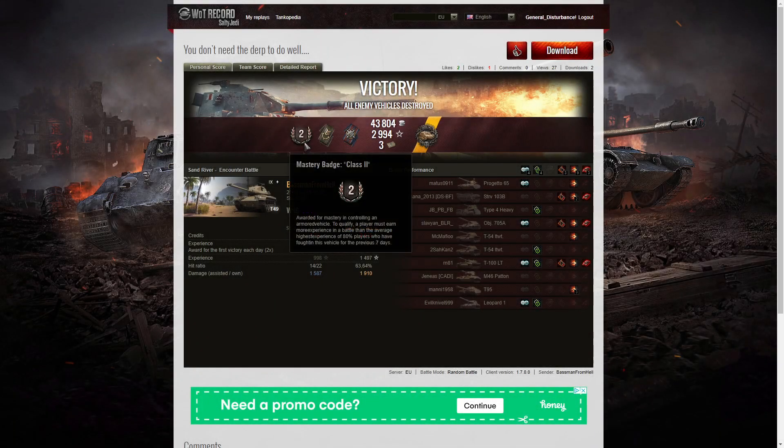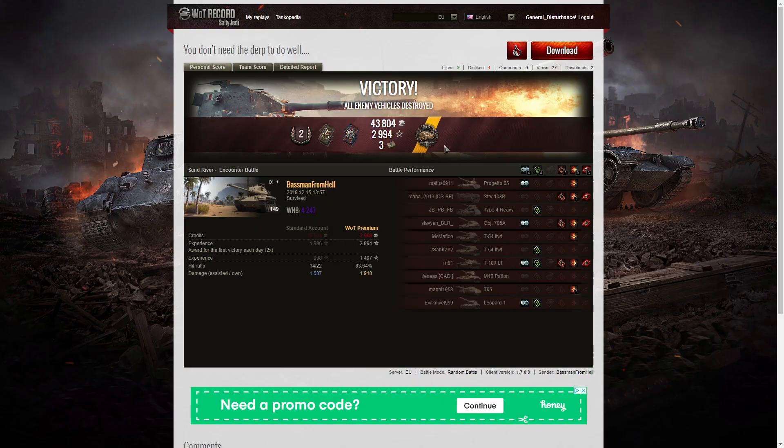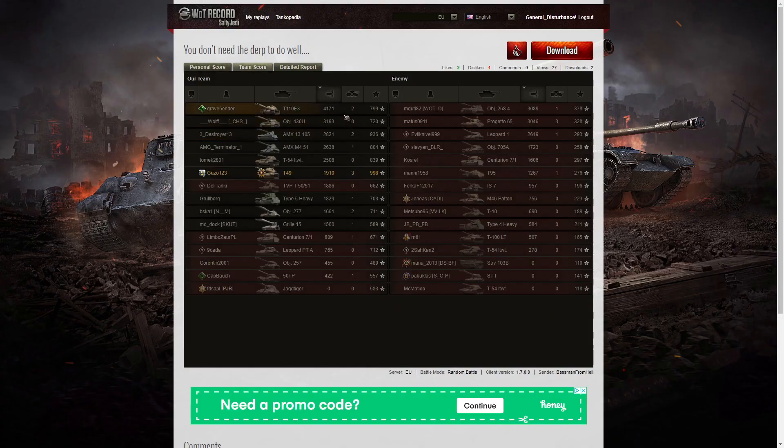Let's look at the end of battle stats. Second class tanker for the Baseman from Hell in the T49. He got a Spotter badge for spotting at least a thousand hit points of damage, Fire for Effect for doing more damage than his own vehicle's hit points, and also an Orlix medal - he took out two tanks one tier higher than him: the T-100 LT and the 705A. Win8 from that game was 4247, which is super unicum standard. The highest damage went to the T110 E3 with 4171 hit points.